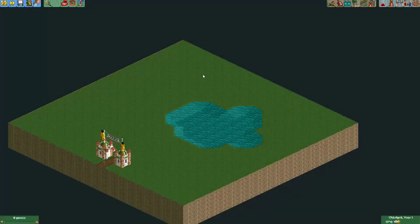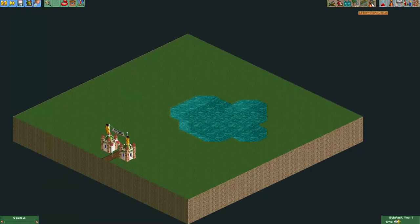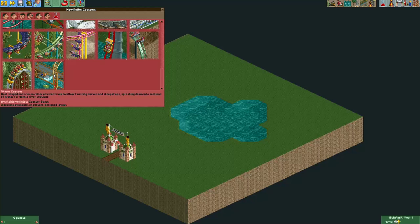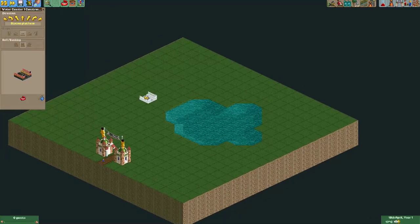Hey everyone, and welcome to a new episode of Get Good at OpenRollerCoaster Tycoon 2. I made a little pond here, and in this episode I'm going to make a water coaster — not a normal water coaster. I wanted to have a boat that will splash down in this little pond and then get retracted back into the station.